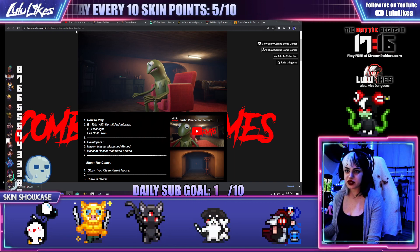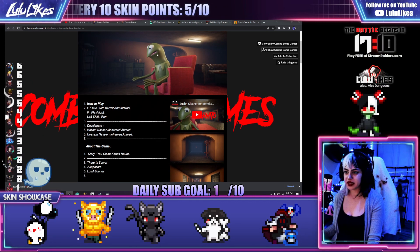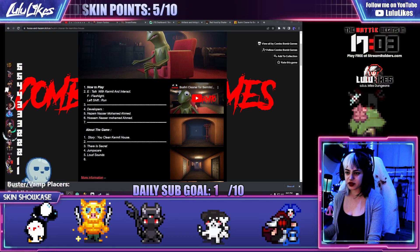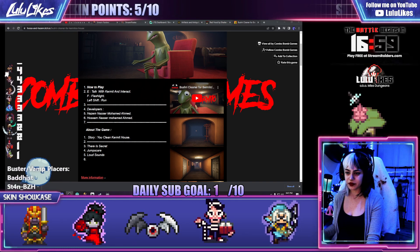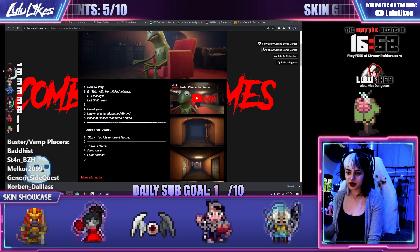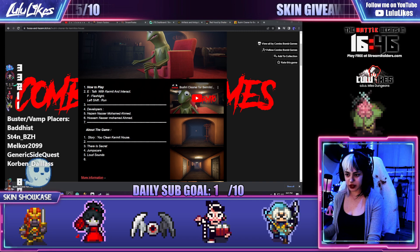Brushery Cleaner for Kermito's House is the name of the game. I don't know anything about this other than like this knockoff Kermit the Frog is in it. How to play: talk with Kermit and interact. F for flashlight, and left shift for run. Developers...